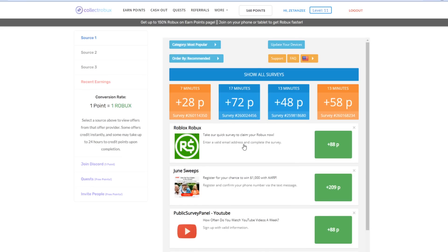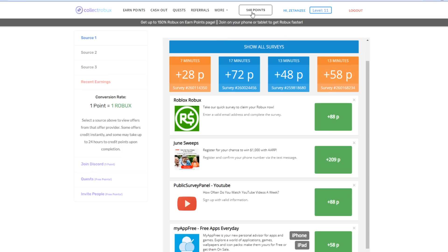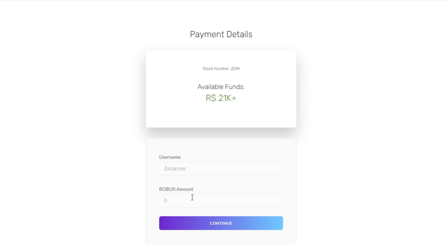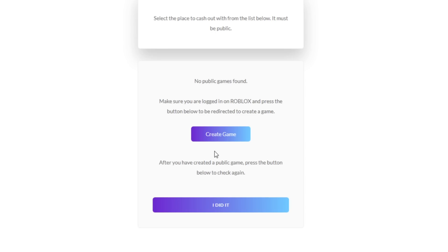After you earn your points on the earn points page or through referrals, you may be wondering how to actually get your Robux. Head on over to the cash out page and you can turn your points into Robux. What's happening is the website is going to be buying your private server in your place or game in order to transfer the Robux to you.